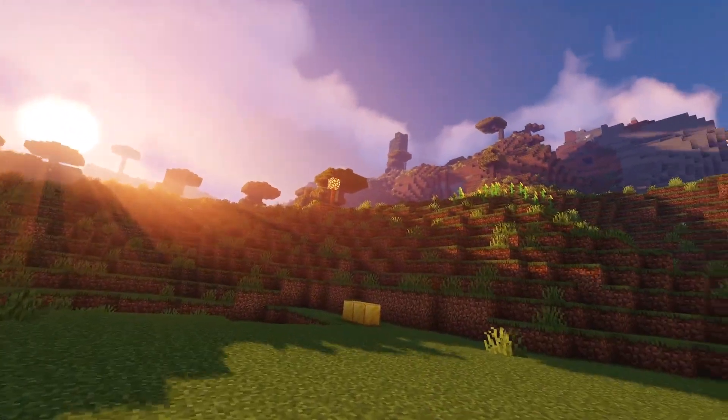All right Excalibur, let me take you out of your sheath. You're about to get a big upgrade - Sharpness 4 on Excalibur! Look at that glow. I'm not even powerful enough to wield this yet - it's so heavy. Let me go put it back. Excalibur, you're a lot stronger than I thought you were.